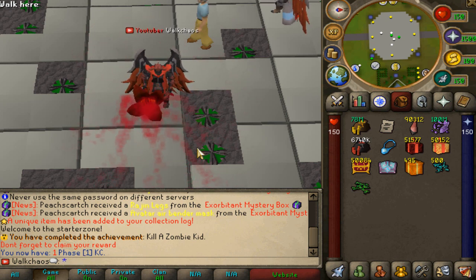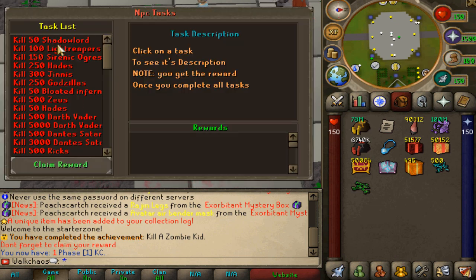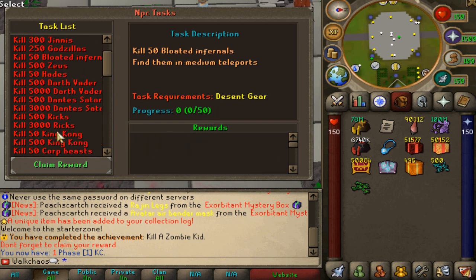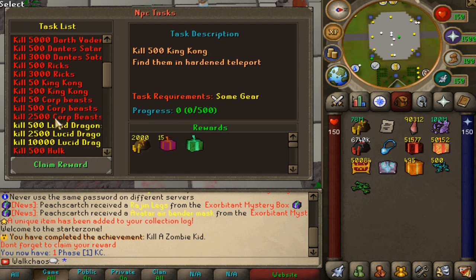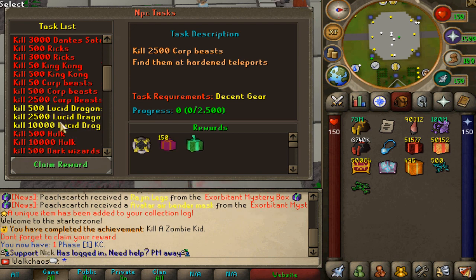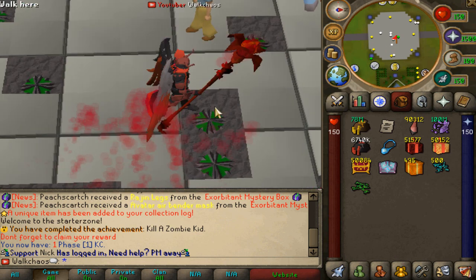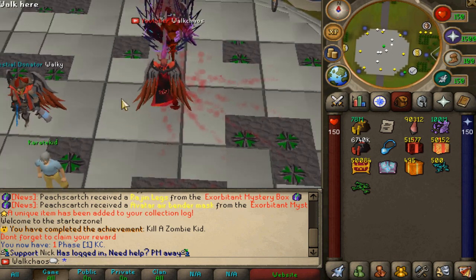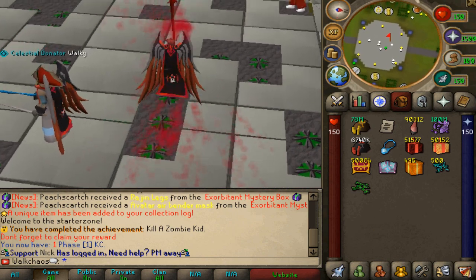The first one is the NPC tasks command. Type that in and this beautiful interface will open. You go ahead and start farming — these are super easy to do, and you're going to get some nice rewards. The further you go, the more bonds you'll be getting. It's very free to play — there are people with tens of thousands of dollars in rank who play free to play, which is amazing. You can play the entire game free to play, which not a lot of custom servers actually offer.